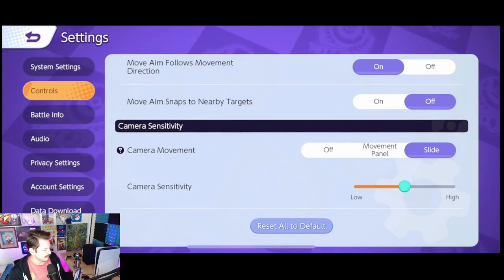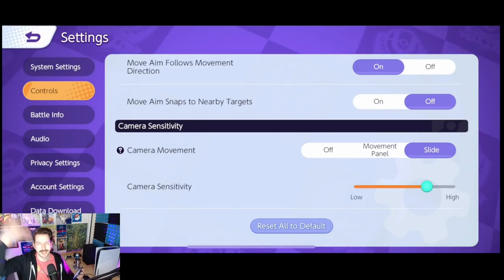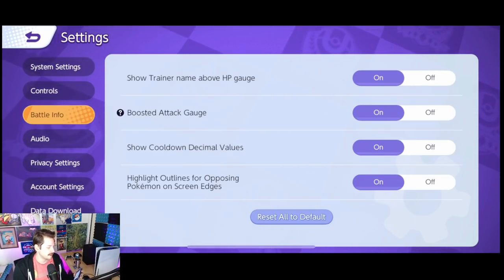Camera sensitivity — I've had it on slide the whole time, and I usually have my camera sensitivity a little higher than default. It keeps getting lower when I go back and forth to Switch. Battle info: show trainer name above the HP gauge — personal preference, but I don't see why not. Boosted attack gauge — you definitely want this on, absolutely. It lets you know when your next attack is a boosted attack, which is very important. Show cooldown decimal values — I have it on, not a big deal but it's fun. Highlight outlines for opposing Pokemon on screen edges — sure, why not.